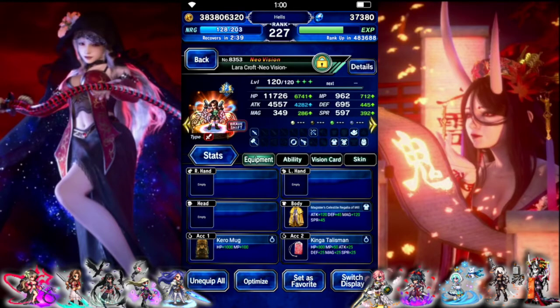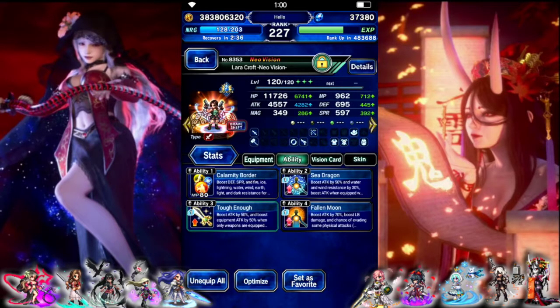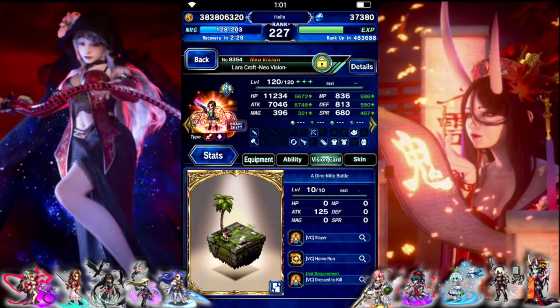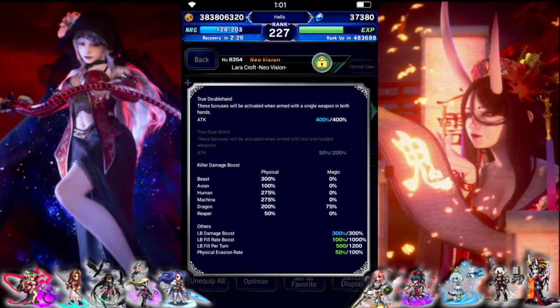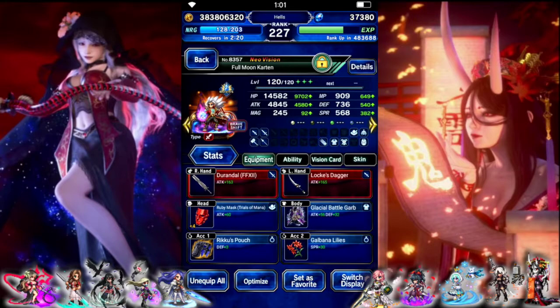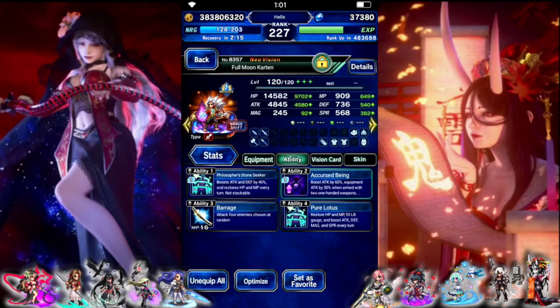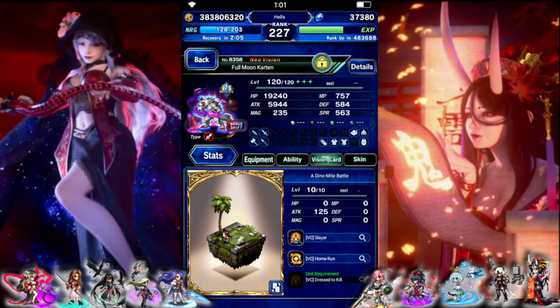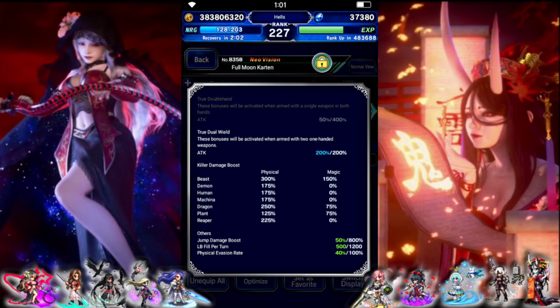Laura in base form: Mug and Talisman for auto-casting. Calamity Border is important, and Full Evasion. In Shift, it's a Double Hand Fist build — 300 Beast, 200 Dragon. Carton in base form is Dualwielding with Riku's Pouch, Lilies for auto-casting, Philosopher's Stone for auto-casting, Pure Lotus, and Barrage. In Shift, Dualwield with the Variance Claw and just Killers on Attack — 300 Beast and 250 Dragon.